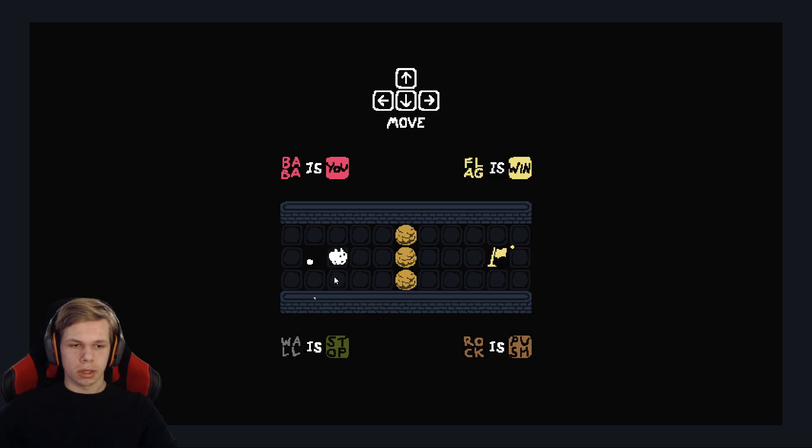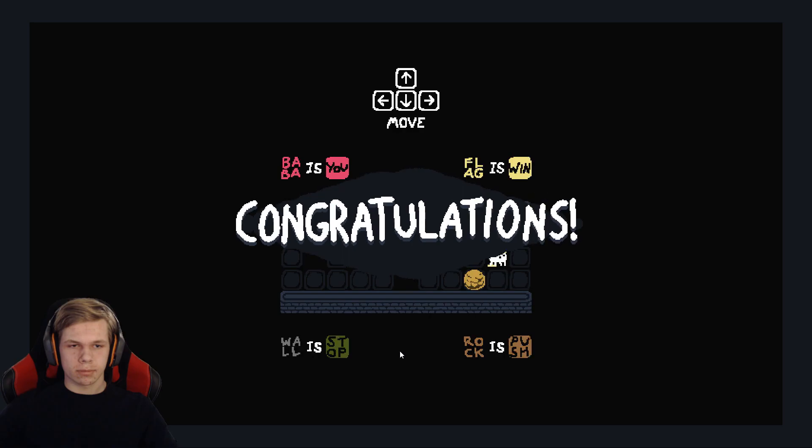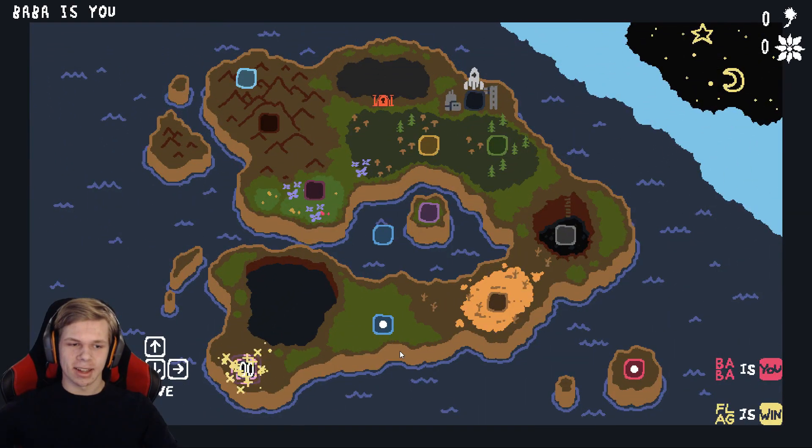Here is the character — a bunny or whatever it is — and that's who's called Baba. These are basically the rules that the game has: Wall Is Stop, Rock Is Push, and Flag Is Win. That's basically how you play this game.